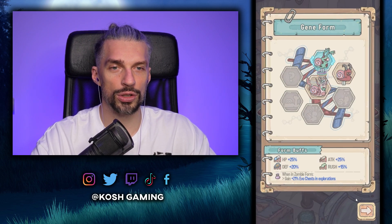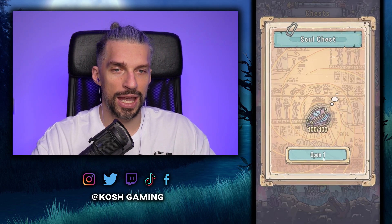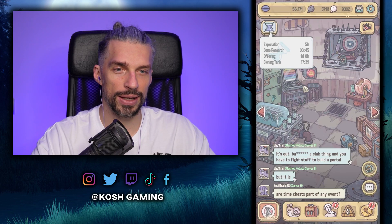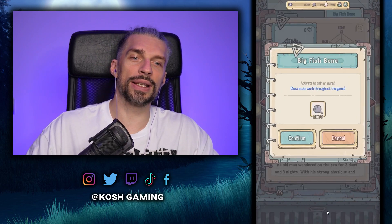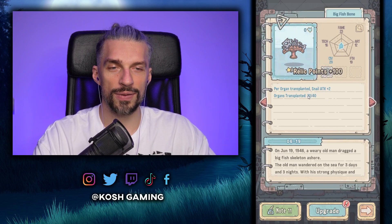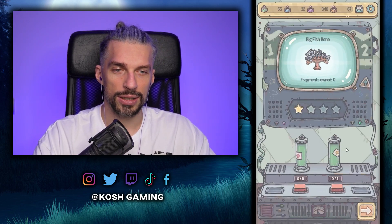We got two more relics from scrolls — this game is all about hoarding. The soul chest gave crappy souls, nothing crazy. But the organ transplant relic gives snail attack — a really, really good relic giving 30 times a lot. Let's upgrade it to maximum: 60 becomes 180.